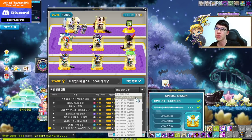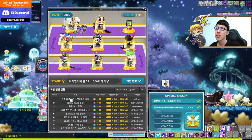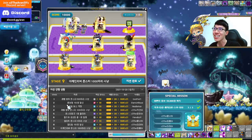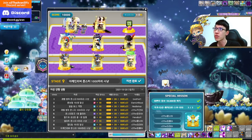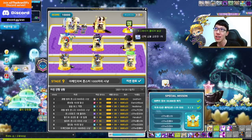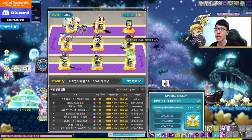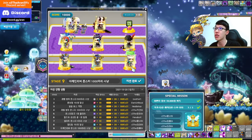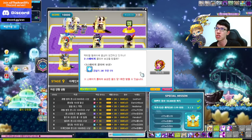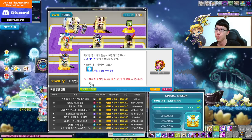Let's go over how it works. Each day has nine total stages. Every third, sixth, and ninth stage you will get a specific reward. At the third stage, you get five 2x EXP coupons — they are inter-account tradable, 15 minutes each.